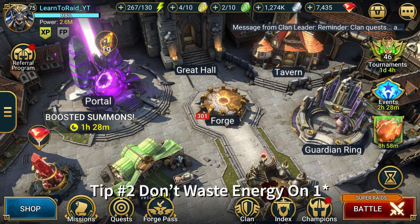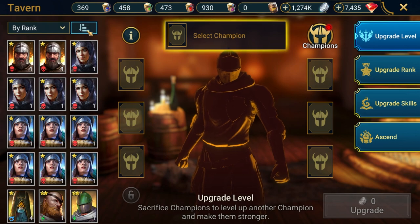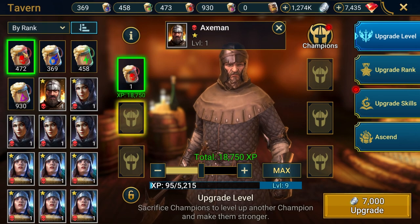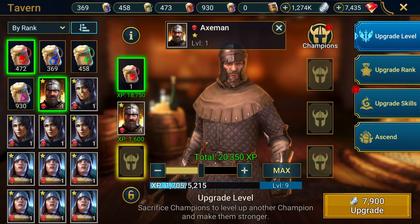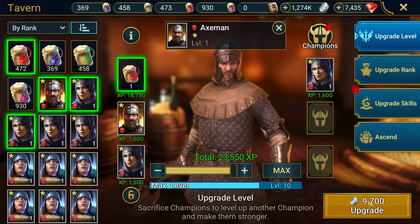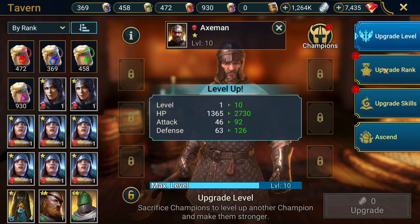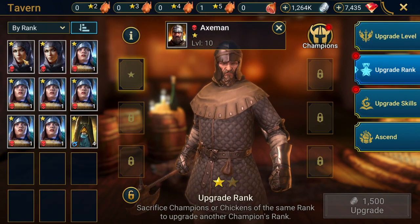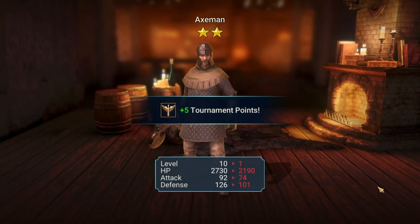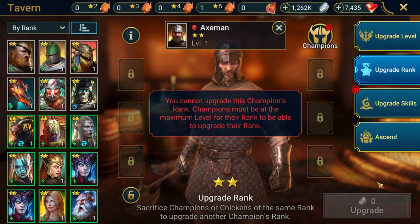Tip number 2 — this might be a little obvious to some of you, but I know there are players out there who do this because I used to be one of them. Don't spend energy leveling one-star champions in campaign — it's not worth it. To convert enough one-star champions into food to make five five-star food champions, it takes 2,400 energy, and that's just to get them to level 10 so you can rank them up to two-stars. It's significantly more efficient to rank your one-star champions up in the tavern by using one affinity-appropriate XP brew and three other one-star champions.